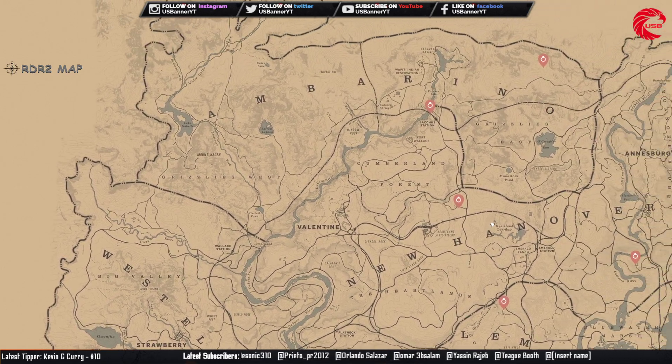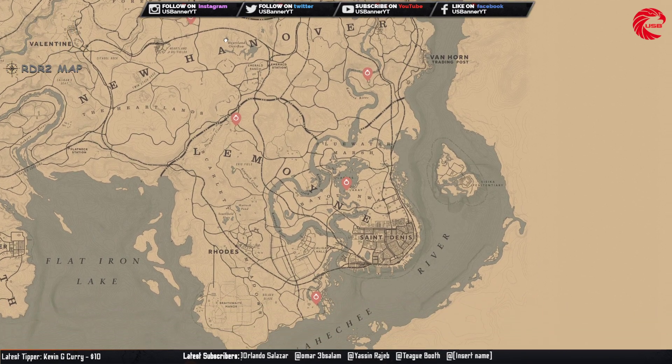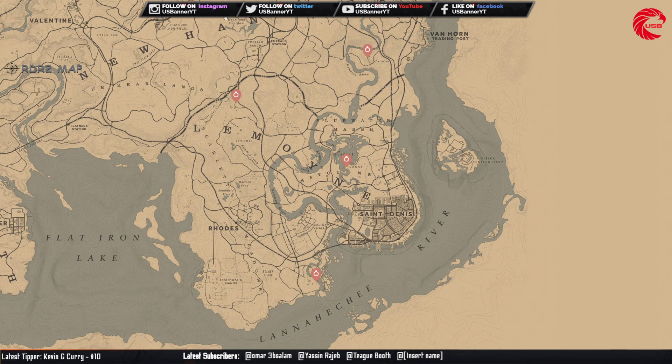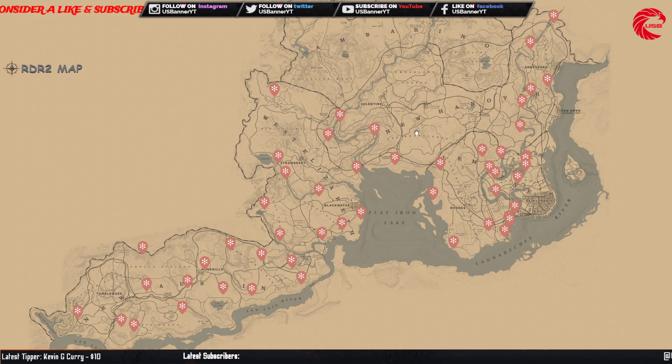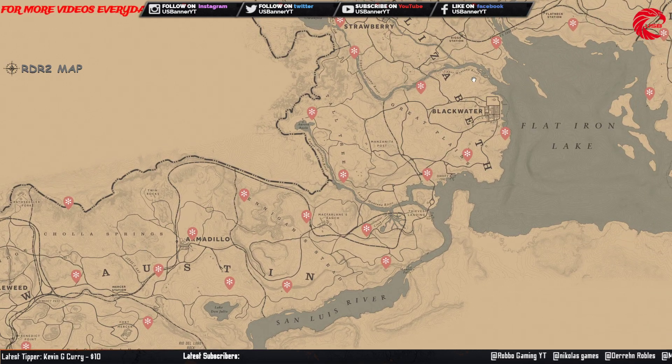Go there before 12 AM global time. Here are all the locations for the Wildflowers for today, 19 June. There is actually more than one set — you can collect them and sell to Madame Nazar for $155 per set.